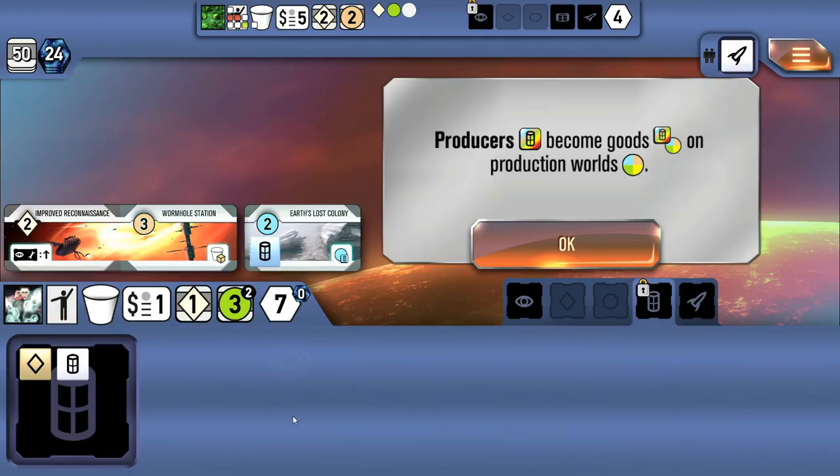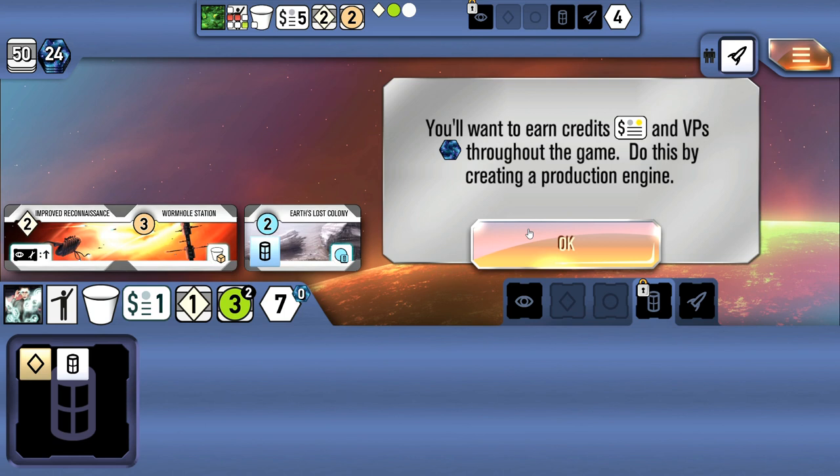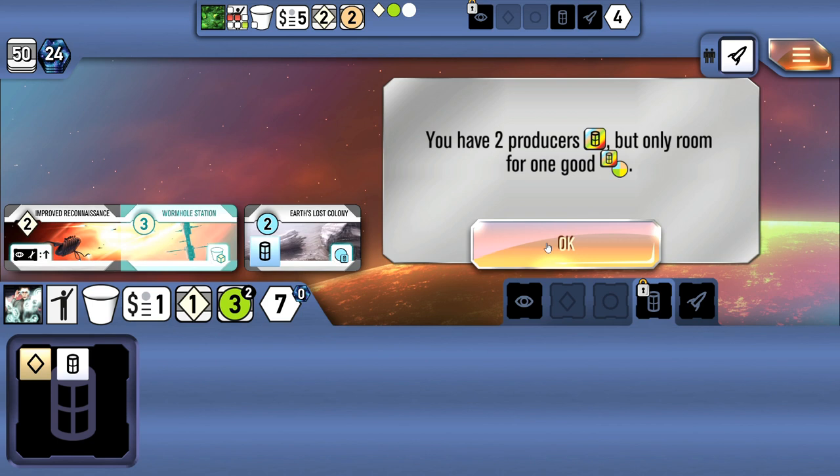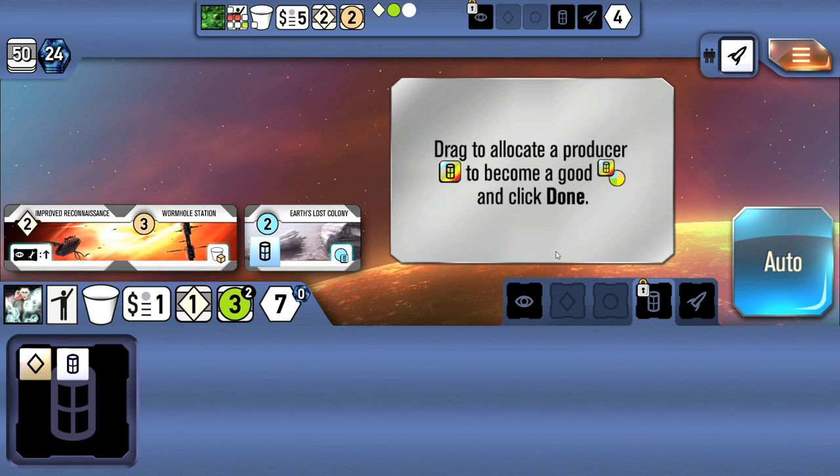During the produce phase, producers become goods on production worlds — that blue circle with the white good is earth's lost colony, a production world. These goods are produced to earn either credits or victory points throughout the game, creating a production engine. During the produce phase, one good can be placed on each empty production world for every producer die. We have two dice in the producer field but only room for one good, so one worker is essentially wasted. We drag the extra die to the wormhole station, producing two goods total.